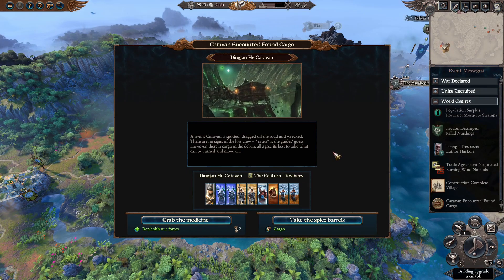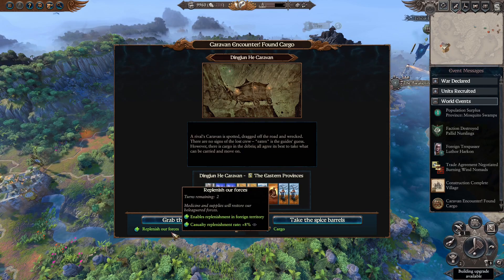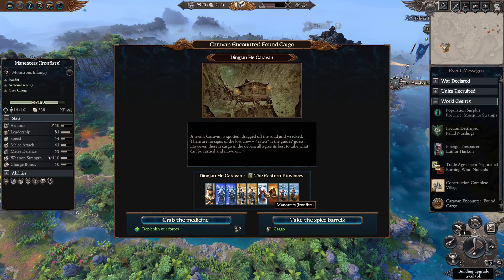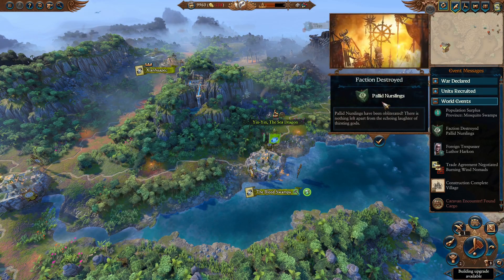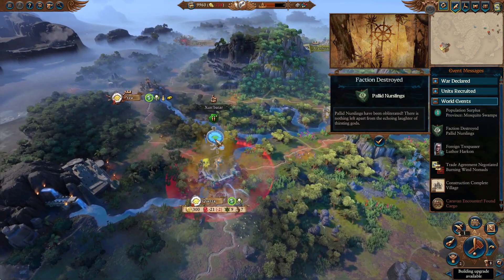We got a caravan encounter — a rival's caravan is spotted, dragged off the road and wrecked. There are no signs of the lost crew; eaten is the guide's guess. However, there is cargo in the debris, and all agree it's best to take what can be carried and move on. We can get some replenishment, but we're kinda healthy with what we've been thrown at so far, so I'll gladly just take the cargo.